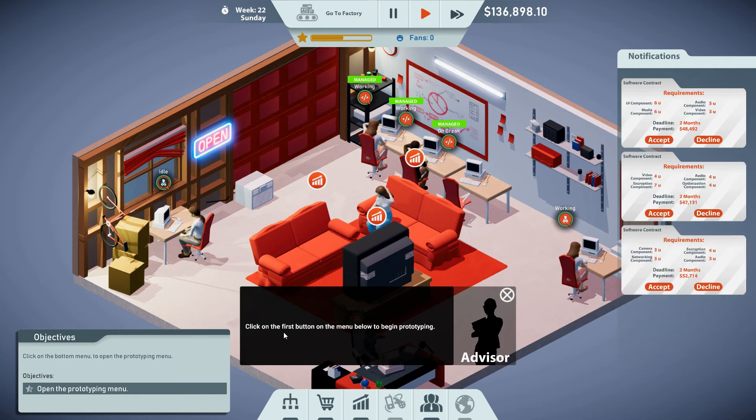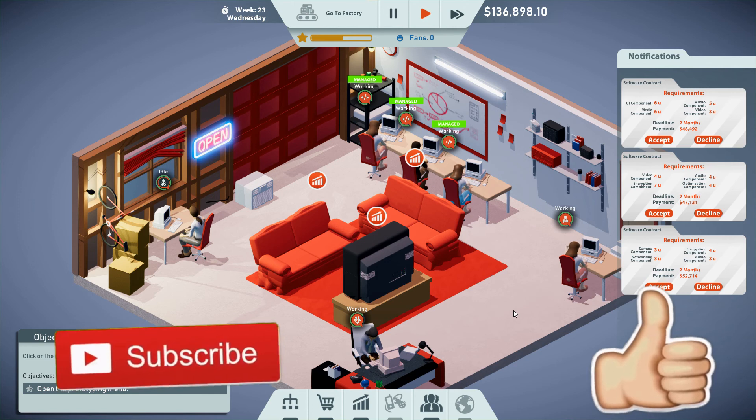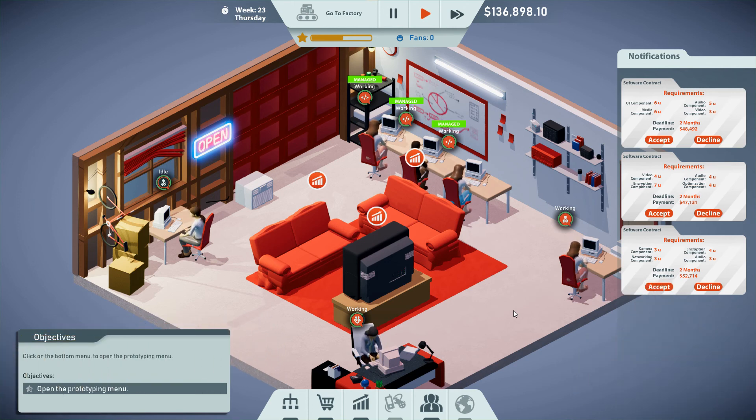Click the first button on the main menu below to begin prototyping. That looks like a good place to stop — we will start prototyping in the next episode. If you enjoyed this, do me a favor: hit the like button, the subscribe button, and the bell notification button. Leave some comments — comments help the channel a lot. As always, have a good one!